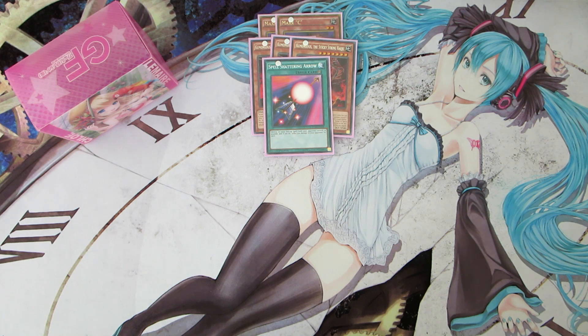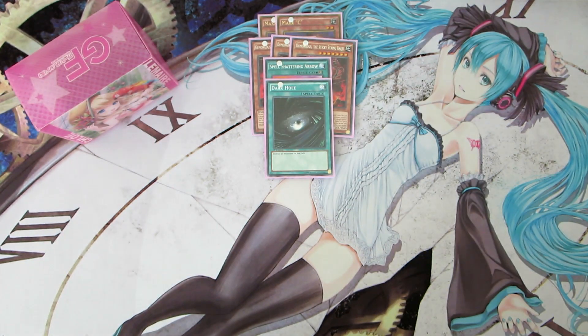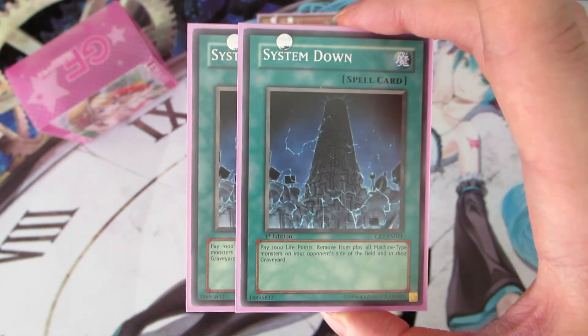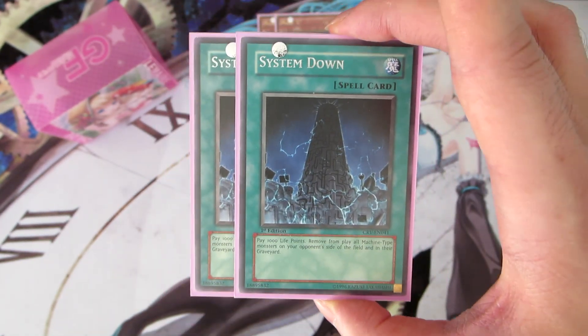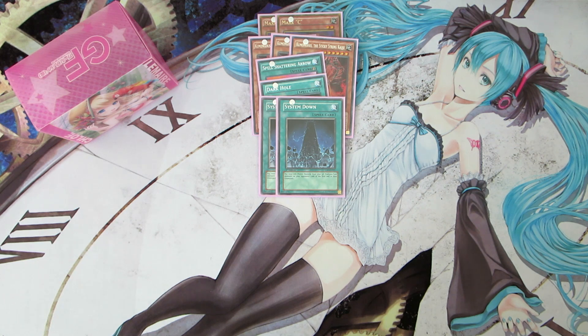We play one copy of Dark Hole because I like going second and clearing the field before going into my plays. We also play two copies of System Down against decks like Kozmo and other machine-type rogue decks. ABCs will be a thing in the future, so System Down is a very powerful card — but right now it's really good against Kozmo. It's better than Imperial Iron Wall in this deck because you want to be able to banish stuff with Lunalite Wolf, Fusion Substitute, and Lunalite Purple Butterfly for their effects.